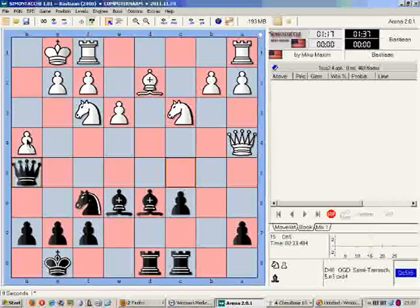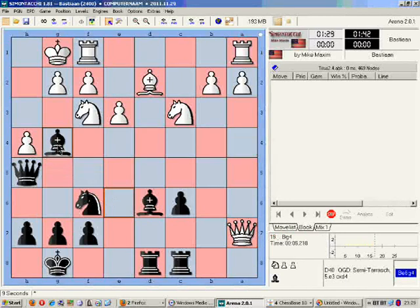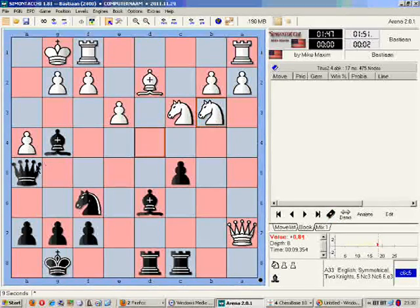Queen to h5, attacking h1. I'm sacrificing the second pawn - let's see if white takes it. It takes it. Now Bishop to g4 - this will either exchange the knight or chase the knight away so I can grab a pawn back and hopefully create some weaknesses. The knight retreats to d4. I'm going to chase it even further away with c5. Knight to b3 - I can grab the pawn, but with all the pieces surrounding the king I have a much stronger attack going on.